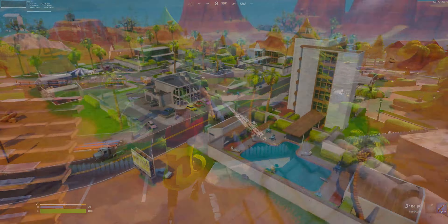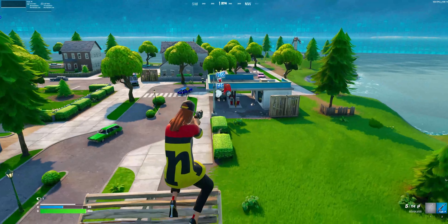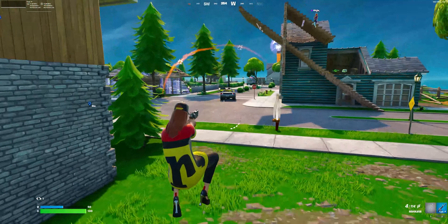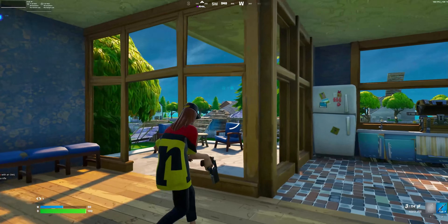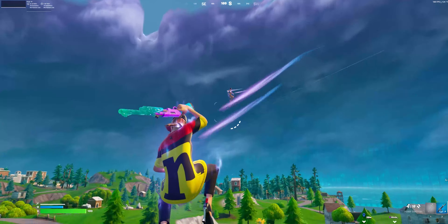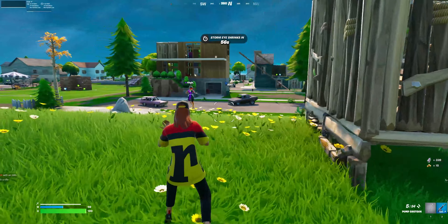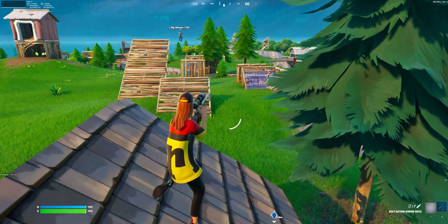What kind of POI would I like to see replace Retail Row? I want to see Paradise Palms. That would be amazing. Would it be as populated as it was on the chapter one map? That's a good point, but it has a different vibe, a different atmosphere — loot on the outskirts, buildings wrapping around. It's kind of similar to Pleasant Park in that way. Point is, it would be nice to see Paradise Palms added, and I think it would fit very well where Retail Row is — not just because that's near where it was on the chapter one map, but because Retail Row should be replaced given how dead that POI is.